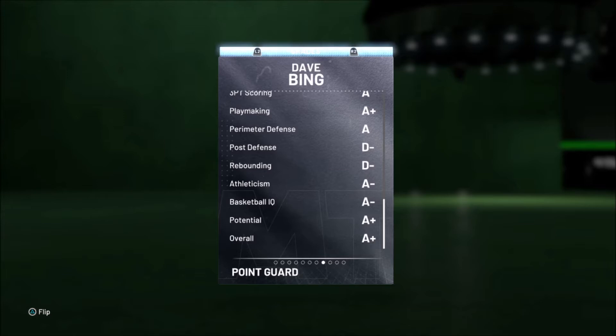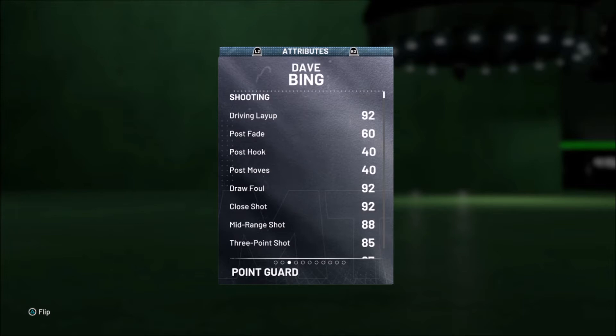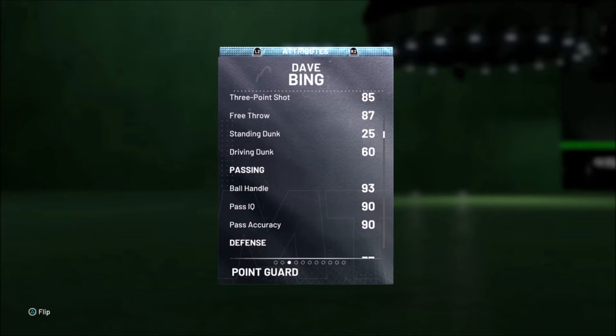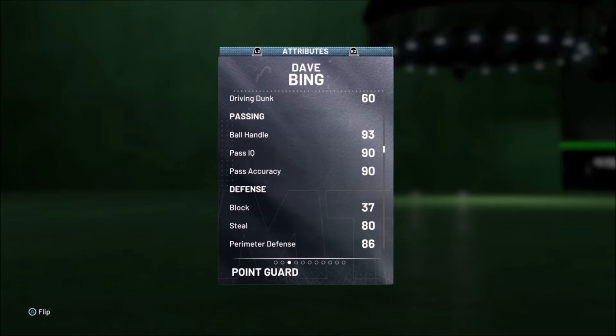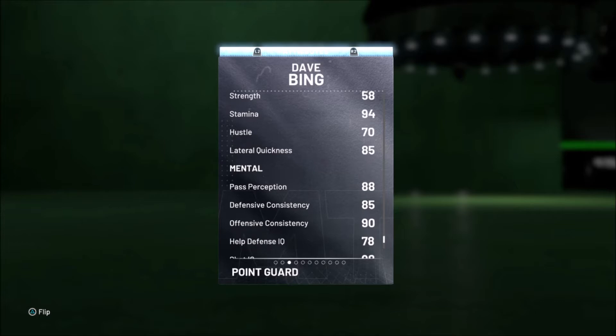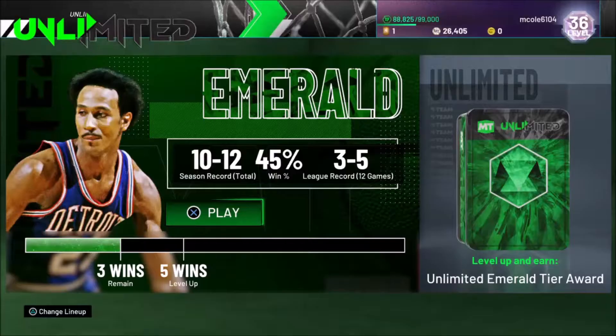Athleticism A-, basketball IQ A-, overall A+, potential A+. So this card is pretty good except for rebounding and post defense. He's got pretty good driving layup, 85 three-ball, 87 free throw. Can't really dunk the best, but I can dunk with him really well because I've played a lot of games and I'm getting a feel for this card. Amazing ball handle, passing, pretty good steal, good defense, can't rebound, insane speed, speed with ball acceleration, pretty good vertical, good stamina, and pretty good mental play style. Let's get into a game and see what this card can really do.